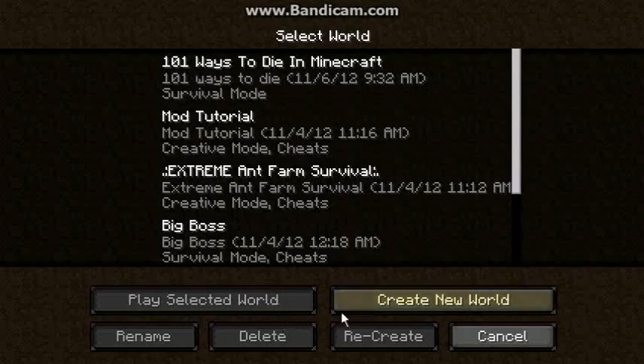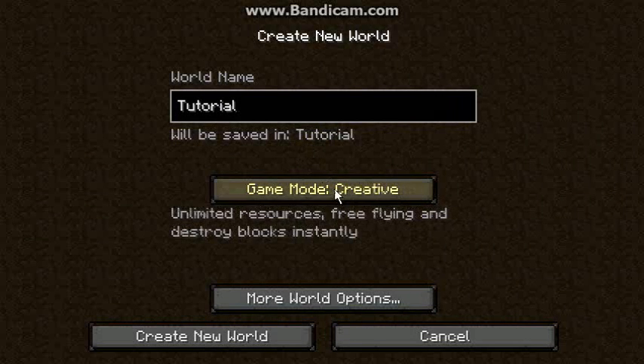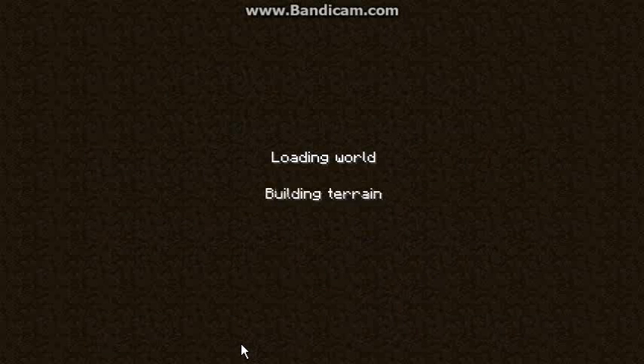So let's get started. Single player, create a new world. Let's name it Tutorial, go to creative, and load the world.